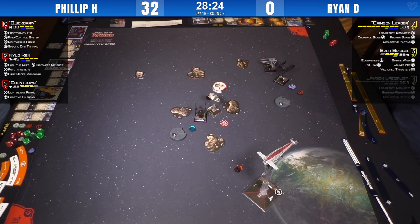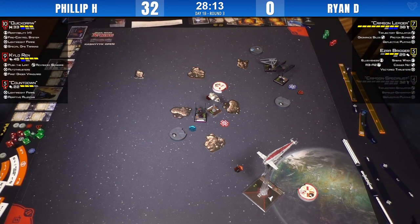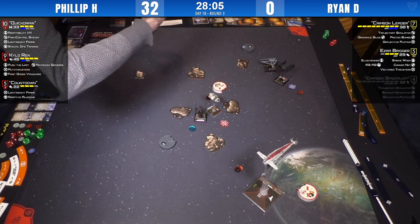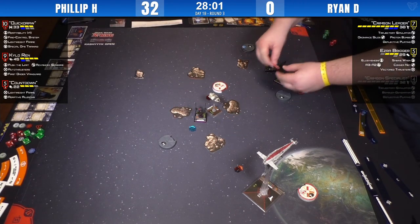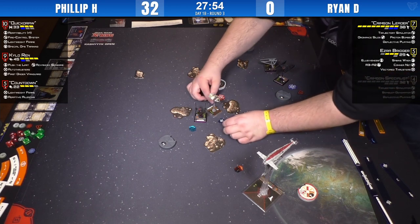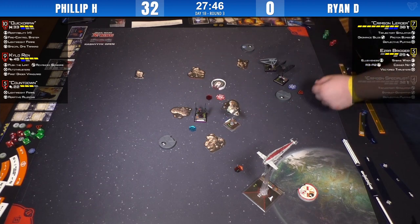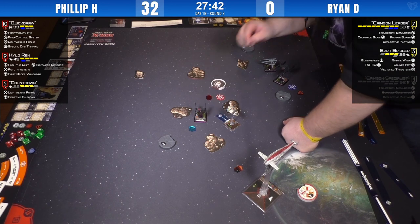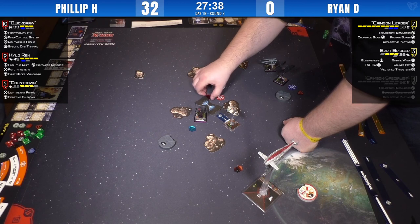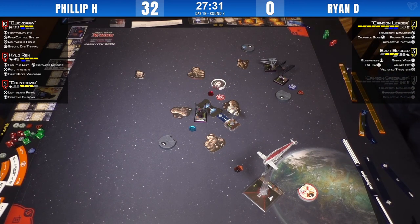The problem then is Kylo rolls up to range one. Countdown does something similar. A two-bank plus the Conner Net might be okay. You could drop it in front of Quickdraw so it happens in the activation phase. Wait — that's not good; Quickdraw still has a shield. Here's the Conner Net — damage will happen after Quickdraw moves, which means she will double tap Ezra this round.